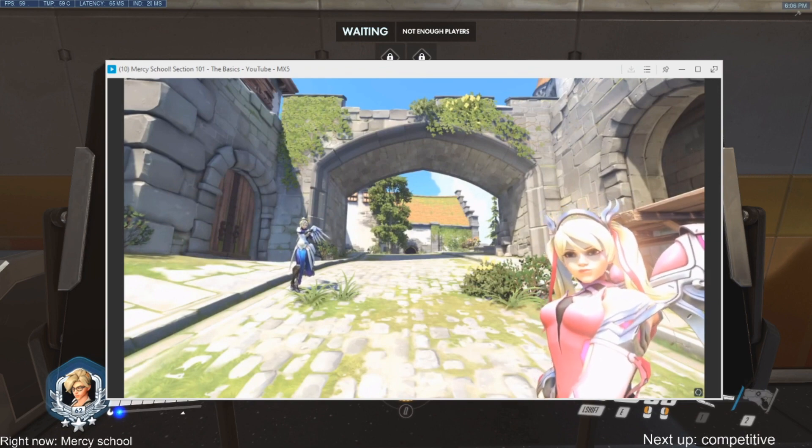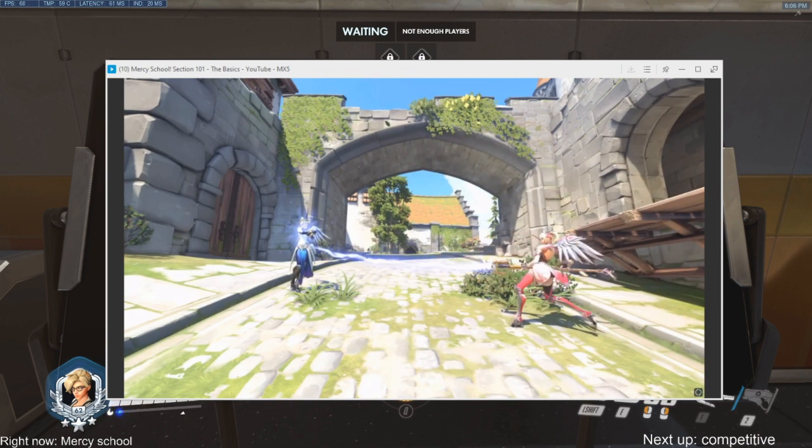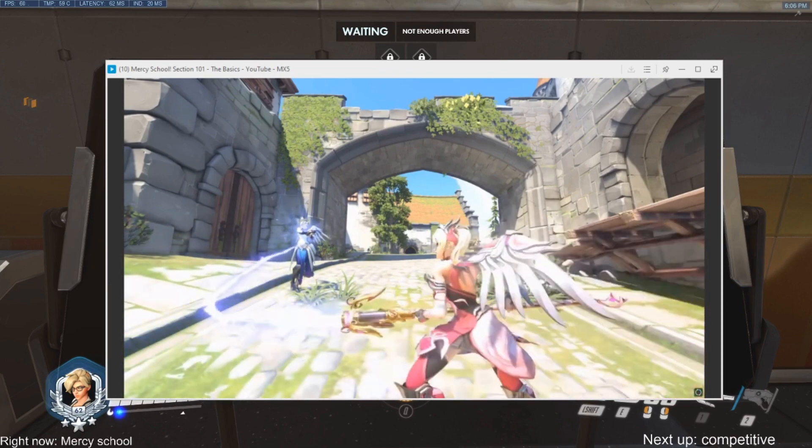Second is Mercy's alternate fire, which gives the target player a 30% increase to all damage they deal. The boost is applied when the damage is sent, so for ranged attacks you'll need to think ahead and switch to boost before your target attacks.